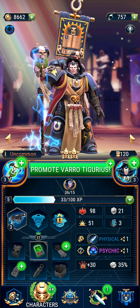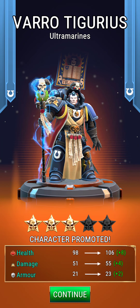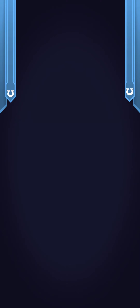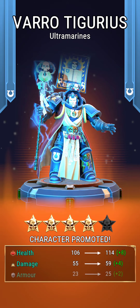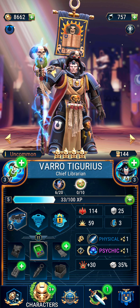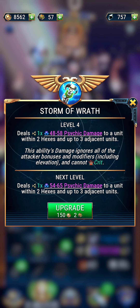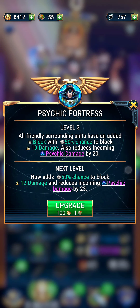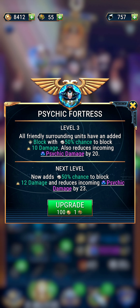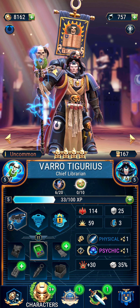And of course, Tegarius — who is our starting character and is our leader. Wow, I can promote him again. Our chief librarian just got monstrous. We will use this — two more, there we go. And Psychic Fortress — oh yeah, definitely want that. That's his passive that he gives everyone.